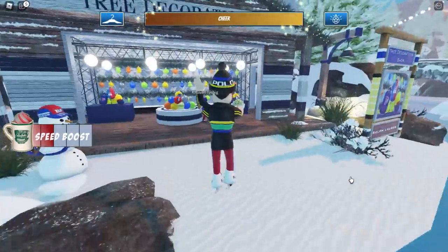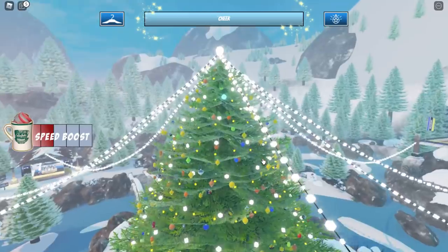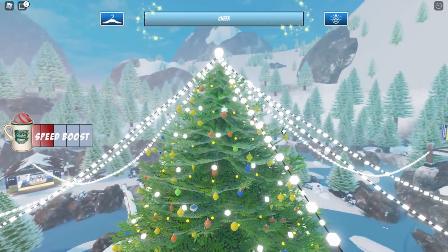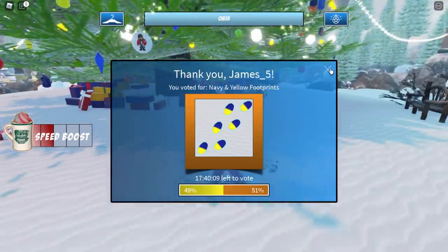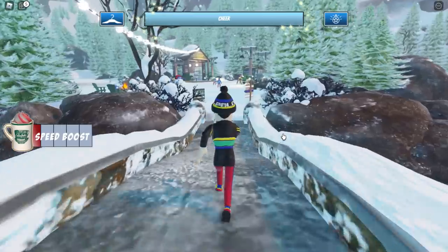Let's make our way over to the Christmas tree decoration shop yet again. Jump down, use the speed boost — it's a lot faster. Let's go and buy a new one. Choose this one, Exchange, Decorate. You guys get the idea — it's very repetitive. I'm pretty sure the Christmas presents are in different locations so I'll show you that part in a second.